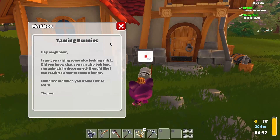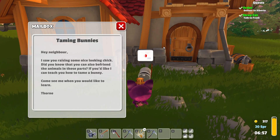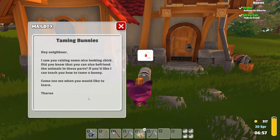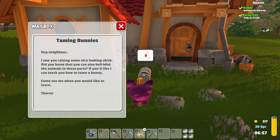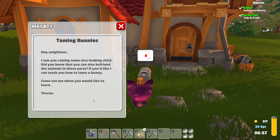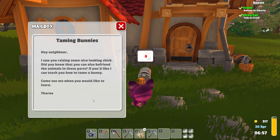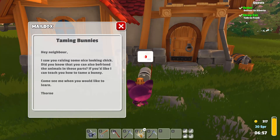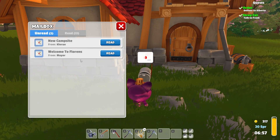Oh, and taming bunnies — this is the other animal that we can actually tame. So we have cats and bunnies now that we can make homes for. The letter says hey neighbor, they saw us raising some nice looking chicks. Did we know that we can also befriend the animals in these parts? If we'd like, they can teach us how to tame a bunny — from Thorn. I'm sure that has something to do with all of those carrots that he has by his home.